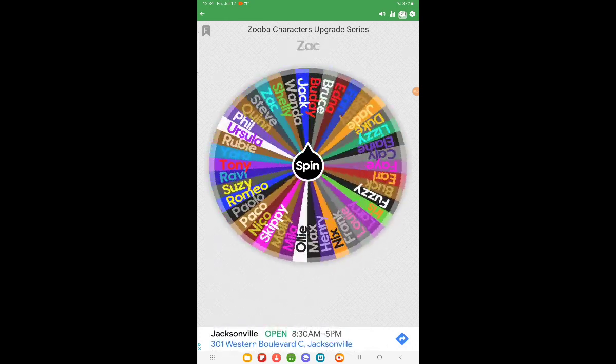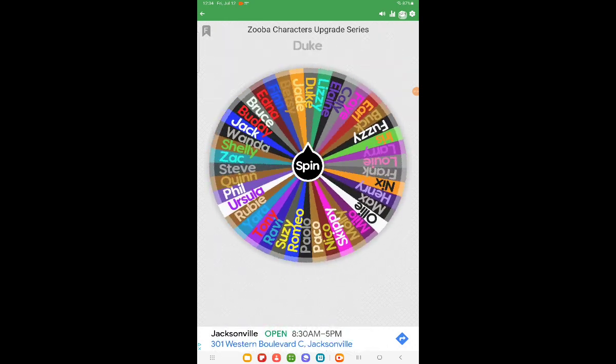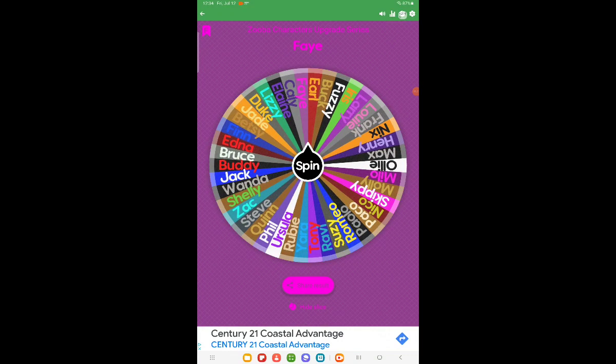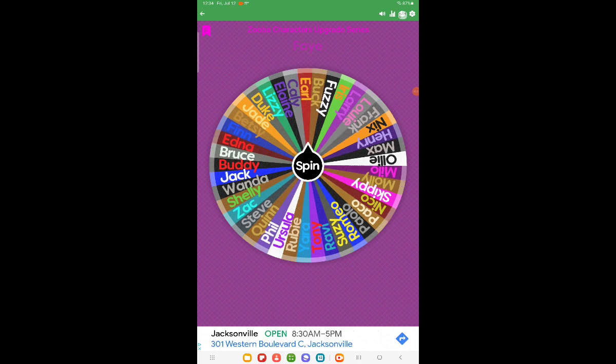Spin it this way and see who we get. So we get to upgrade Fae! We'll hide that slice for next time.